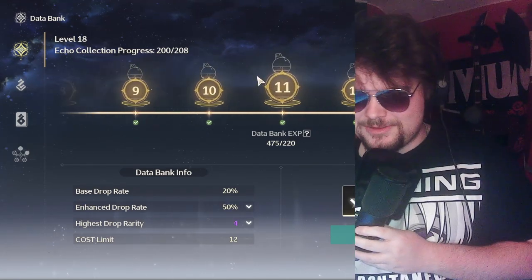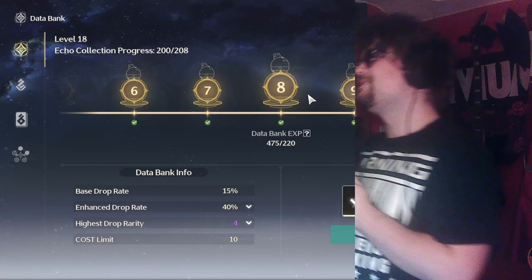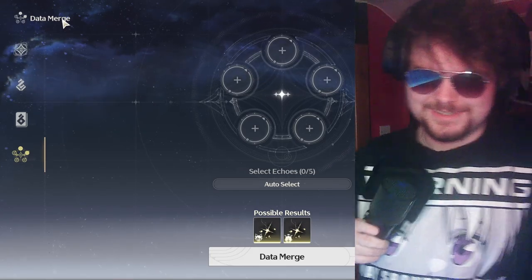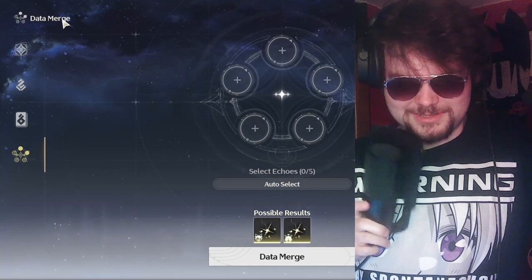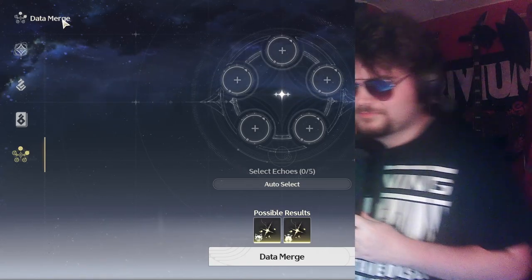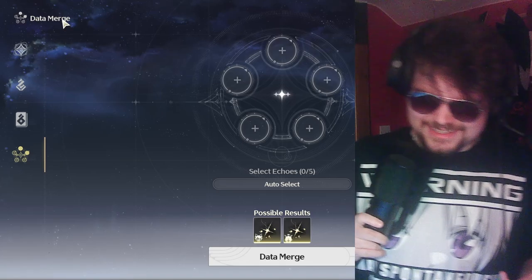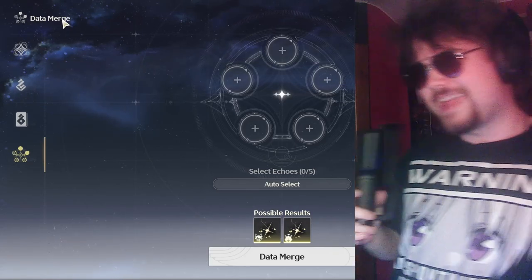There's another tip: whenever you unlock the four-star rarity at databank rank eight, you can start using the Data Merge feature. It's kind of like the strongbox in Genshin Impact. The way it works is you put five echoes into the circle and then you get two echoes back — there's a possibility to get two echoes, which is pretty cool. I recommend starting at databank level eight because the echoes you get from the merge are based on your databank level — until you reach level 15 you won't get legendaries.